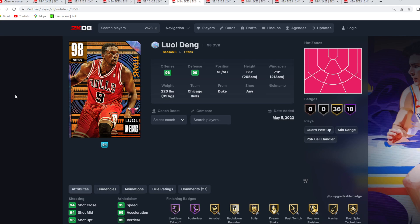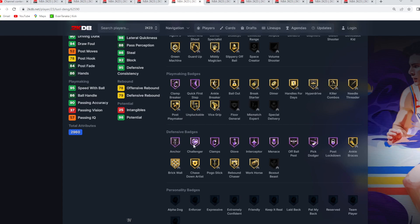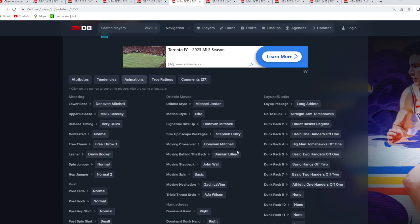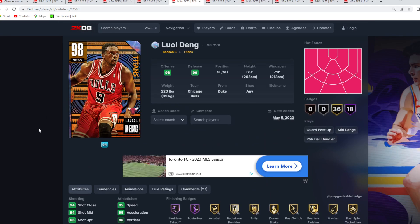Coming in at the number 5 spot is the Galaxy Opal Luol Deng, right at the 10,000 MT mark — about 9 to 10,000 MT — but worth the price tag. He's 6 foot 9, can play small forward and shooting guard, with a 7 foot wingspan. The defense he provides is super elite: 92 block, 98 steal, 98 perimeter, 95 interior defense. Hall of Fame defensive badges include anchor, challenger, clamps, glove, interceptor, menace, off-ball pest, pick dodger, and post lockdown. Offensively he can move a little with the D-Mitch size up, Curry escape, and Dame behind the back, along with a very solid jump shot on very quick timing and the Devin Booker leaner. His defensive tendencies are not bad for a Galaxy Opal card. Luol Deng is the 5th best budget card under 10,000 MT.